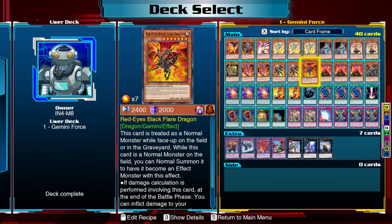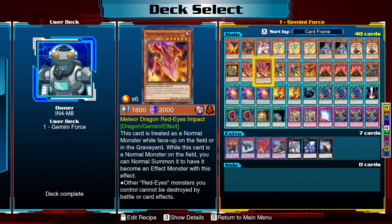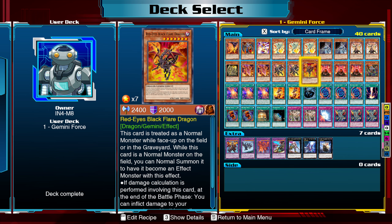Now the big thing is, now that we have this, I've also thrown in Meteor Dragon Red Eyes Impact. This is only really useful because of its effect: the Red Eyes monsters you control cannot be destroyed by battle or card effects. That's pretty good for these.